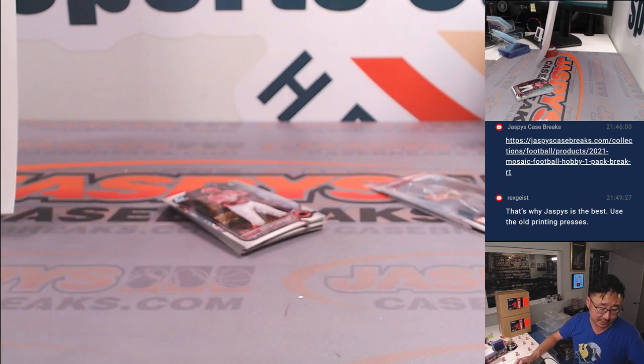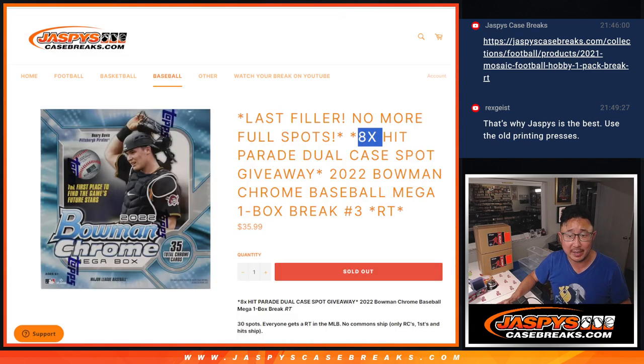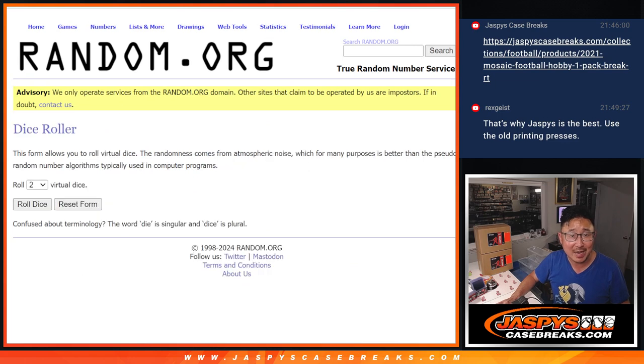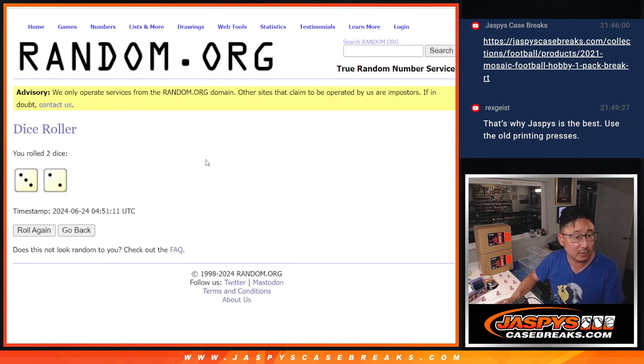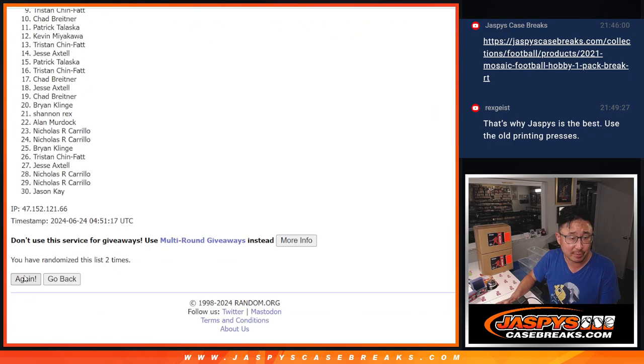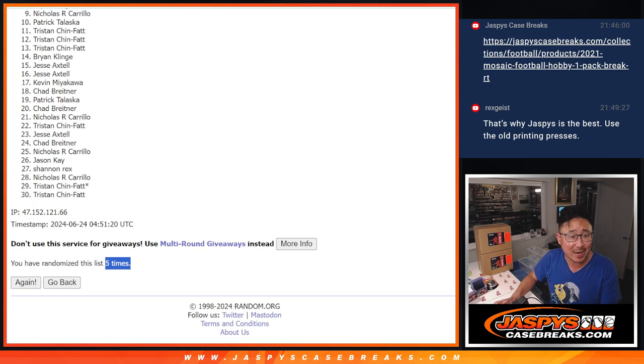Now let's flip back here — here's the important part. Who's going to win those dual case spots? It's the top eight, new dice, new list. Top eight after five. Three and a two, five times. Fingers crossed, good luck everybody. One, two, three, four, and five. Three and a two, five times.